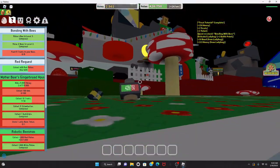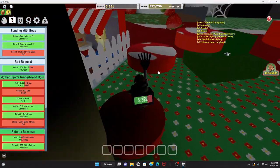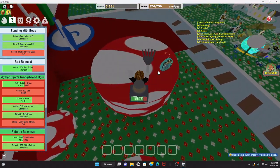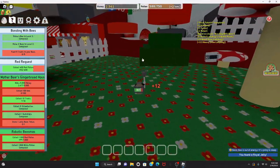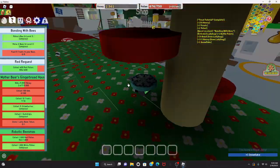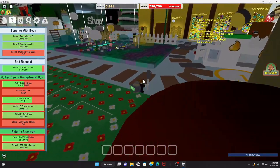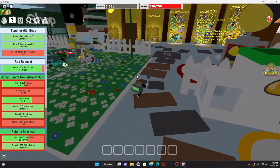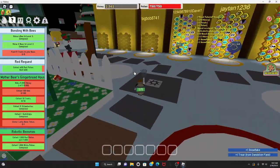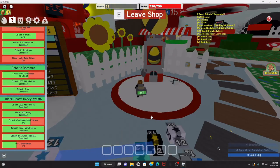I can do some parkour to get a royal jelly — time to show my parkour skills. There we go, made it! Got a snowflake — I still need those for the Black Bear honey leaf quest. Gotta go into the dandelion field, there's a lot of stuff happening there. Got a snowflake and a treat. I'll buy another basic egg — because why not.